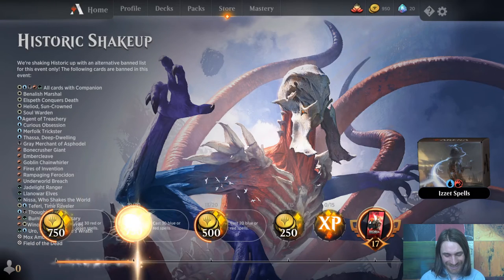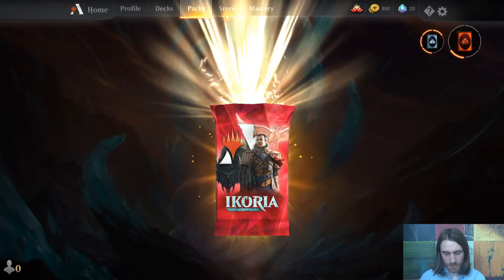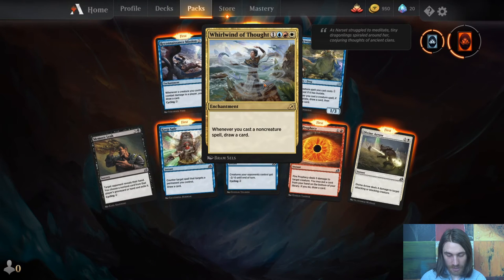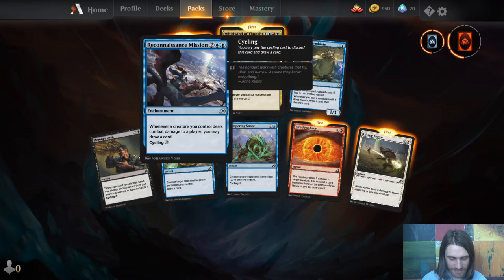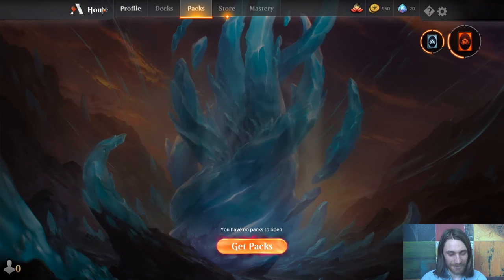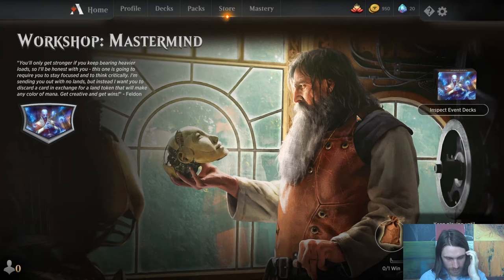And we get a pack. Let's do a pack opening real quick — see what we get. Sprite Dragon, Sprite Dragon, Sprite Dragon — nope. That's not bad. That's a card I like to brew around. Now for the Workshop Mastermind. Now this one's weird, this one's really weird. Actually I'm going to stop for just a second to make sure it's recording as I need it to, and I'll be right back.